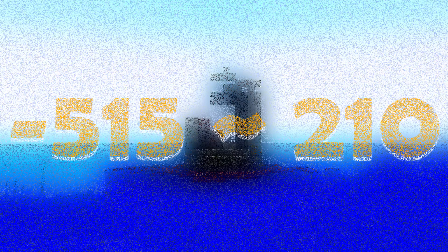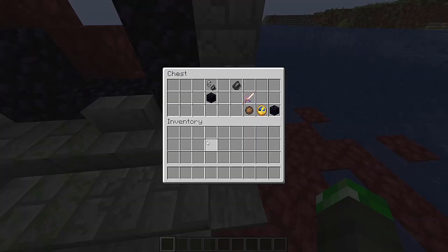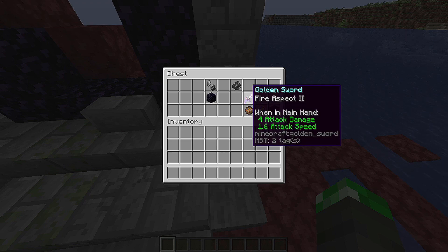If you also go to these coordinates, you can find a ruined portal in the middle of an ocean. This ruined portal has no crying obsidian, along with two obsidian in the chest, so it can make a full nether portal. There's even a fire aspect sword in the chest, which is pretty cool.